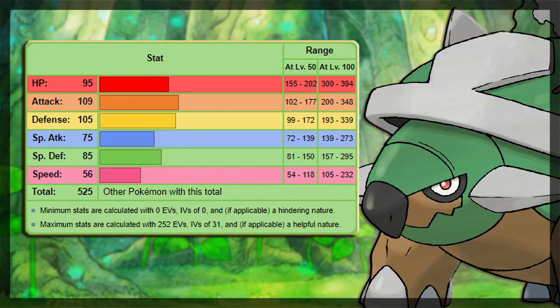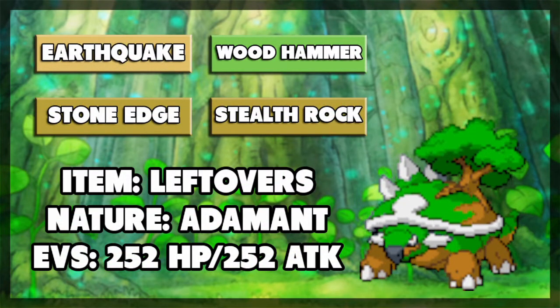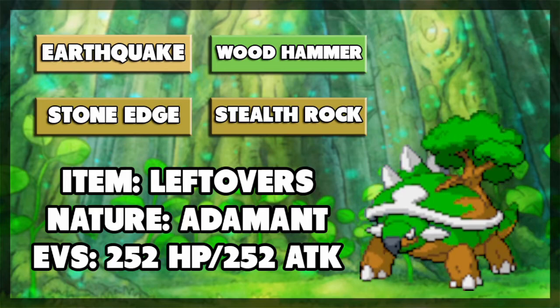Unfortunately, Torterra's stat distribution leaves a little something to be desired in the speed area, but he's a tortoise-turtle thing and you can't really expect too much there. However, what he lacks in speed he makes up for in some pretty decent physical attack, defense, and HP. So we're going to go for more of a bulky set with the understanding that we'll probably be outsped and have to tank a hit first.